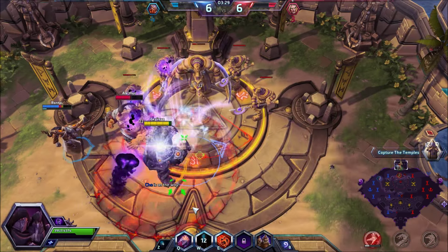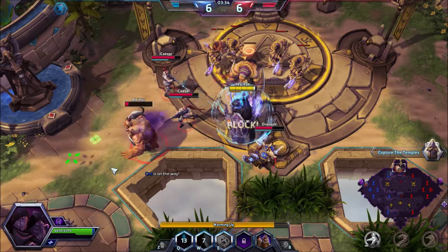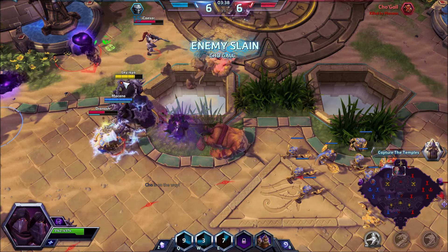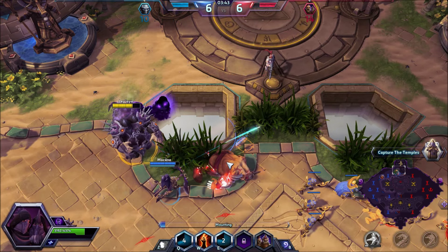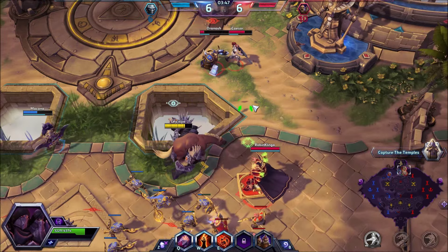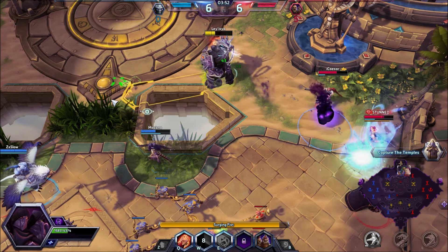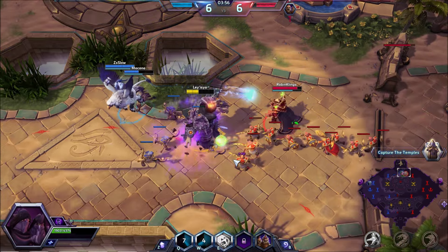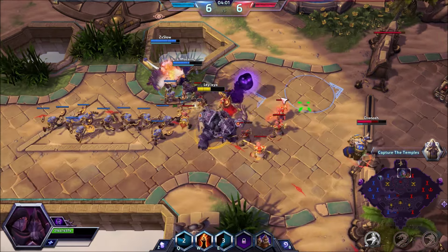We can take them — this is effectively a three-on-two. We chase them with a Q. Switching to Muradin — that's the real Nova. I'm mounting up to cut off their escape. Should we go for the objective? Bombs away — nice damage there.